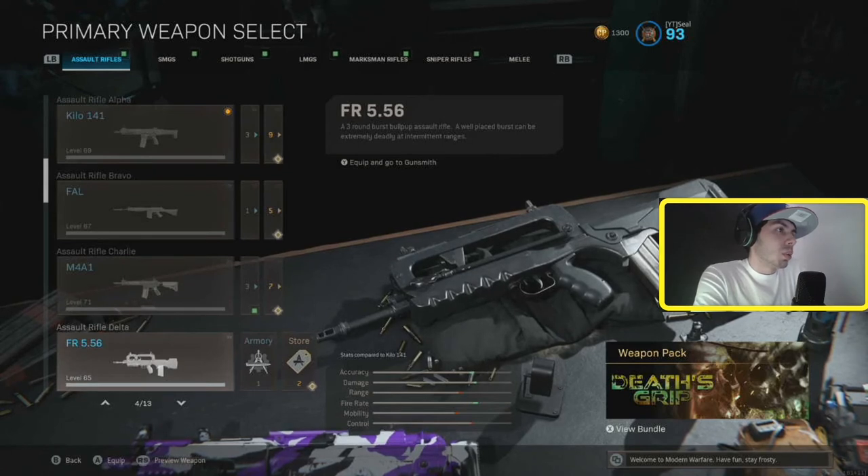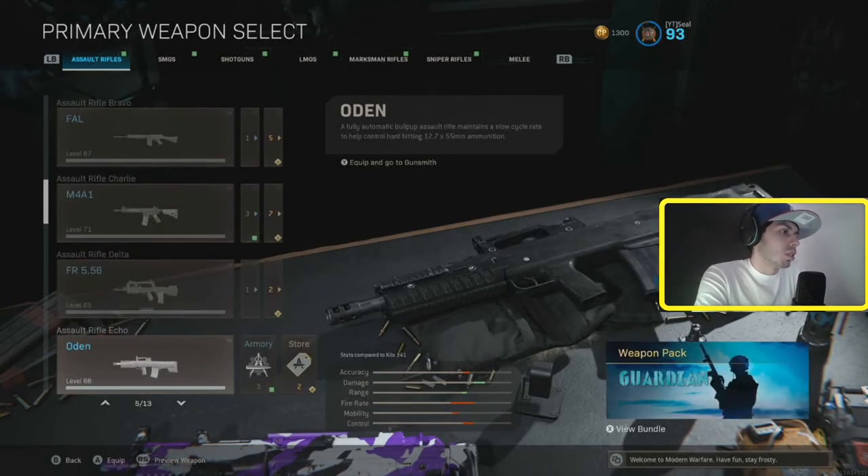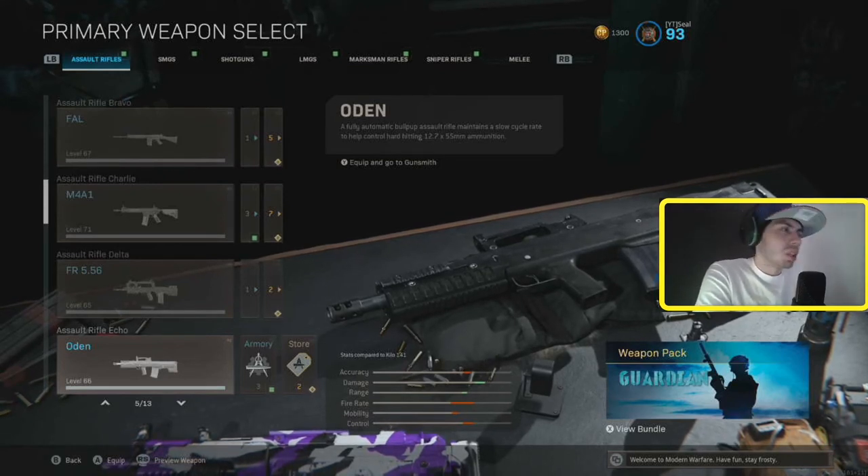This gun — I feel like it could have been good at one point. They try to make it good, but the time to kill is horrible and it's a three-round burst, so it's not good. The Odin is not good at all. Don't use the Odin — it's just too slow of a gun, and if you miss one shot it's devastating. So don't use the Odin.